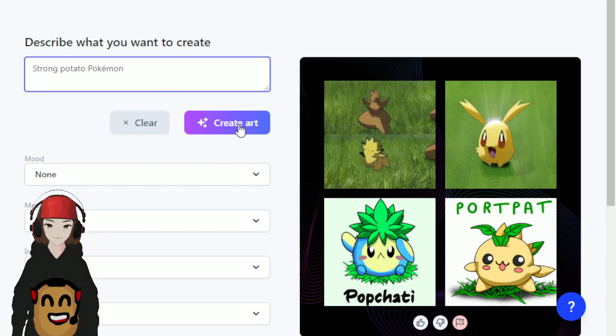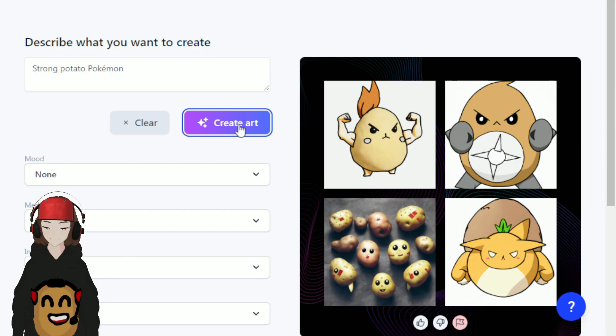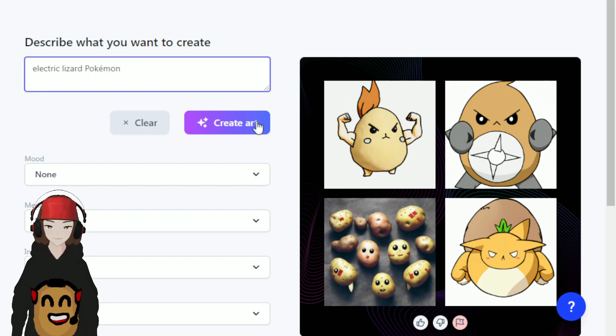Let's try strong potato Pokémon and see what we get — I really want a potato Pokémon. This guy is pretty muscular but I like this dude. He's clearly a potato, he's got like boxing gloves and a little star in his chest. He's really cool. I like this — I don't know what type it would be, probably a fighting type. But yeah, I'm taking this. Let's try an electric lizard Pokémon and see what we get.